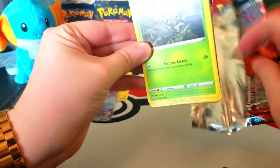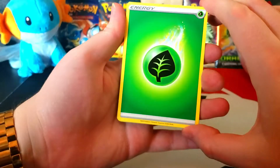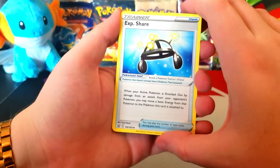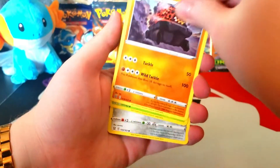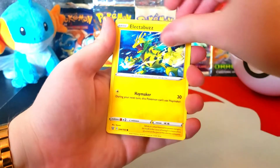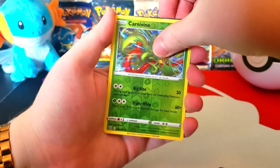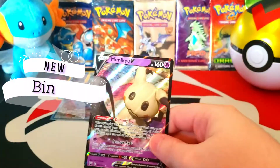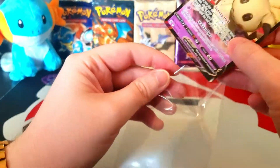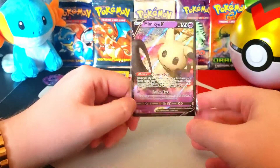There will be more videos coming up after this — always more stuff to open, pretty much. We got some Leaf Energy, Rapid Strike Energy — feeling maybe good about this pack. Experience Share, Coalossal, Scatterbug, Pwnidge, Gligar, Electabuzz, Bellsprout, reverse Carnivine — and you can see something at the top. Ooh, a Mimikyu! A Mimikyu V — that is an ultra rare that I needed for my collection.